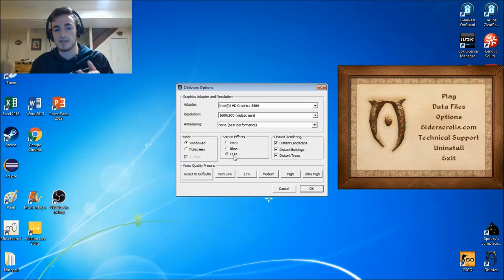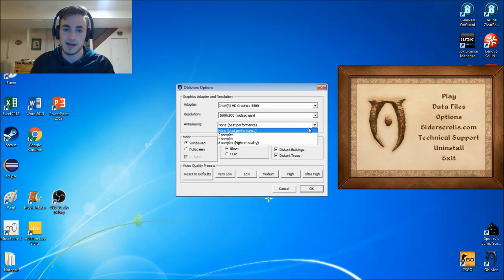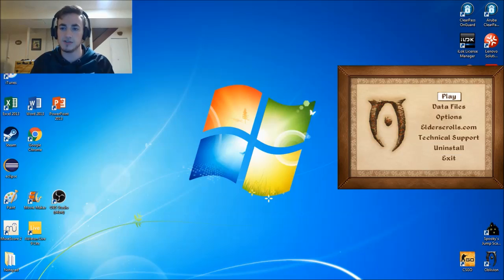The first way to solve the problem is to simply select Bloom instead of HDR. Now, to make it look a little nicer, we're going to go to Anti-Aliasing and select four samples, then hit OK.